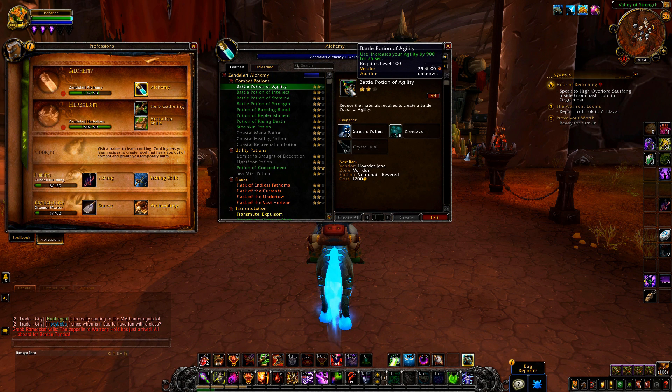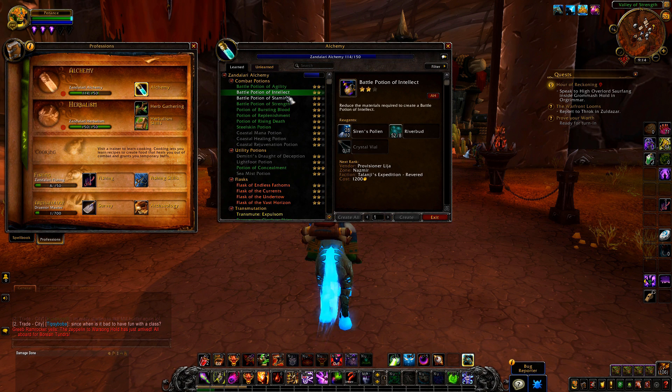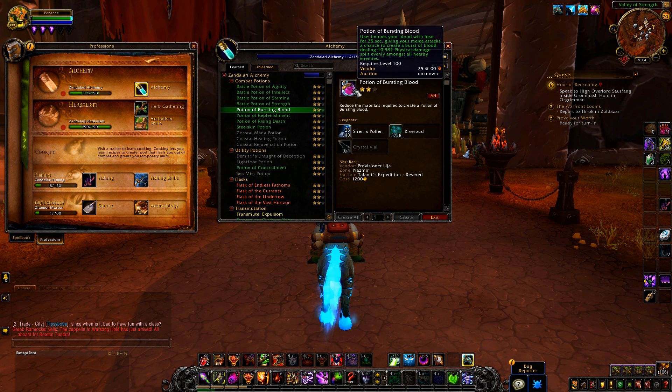We've got agility, for example, which increases agility by 900 for 25 seconds. We've also got intellect, stamina, and strength. If you don't prefer a main stat, you've also got Bursting Blood — it imbues your blood with heat for 25 seconds, giving your melee attacks a chance to create a burst of blood, dealing 10,000 physical damage split evenly amongst enemies.